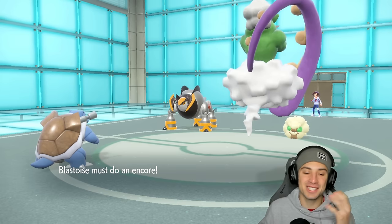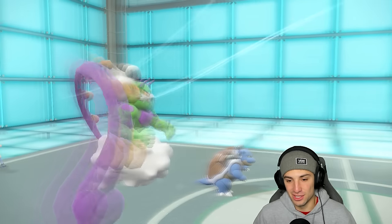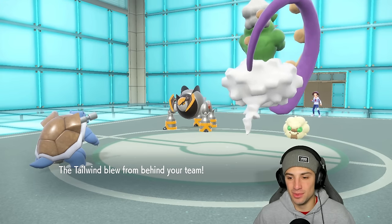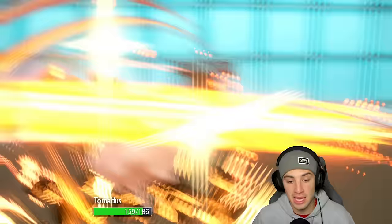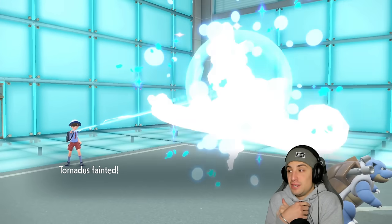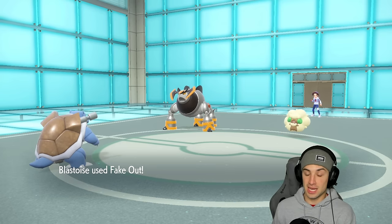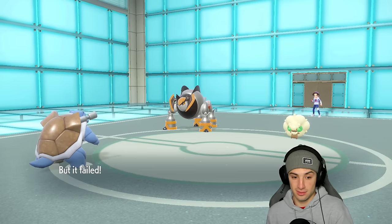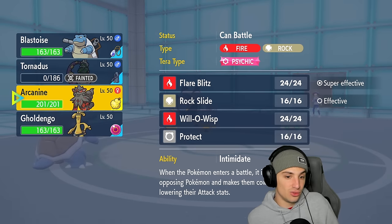Actually, does Tailwind matter? Yeah it does, we have to get it off for the rest of the squad. He's going to Encore me — that hurts! Quick Guard and Encore — Mighty Cleave coming out here, I'm dead to that. And that's what I thought was coming last turn, so now I can't really do anything.